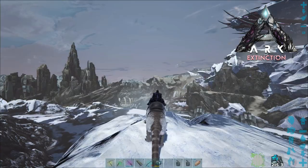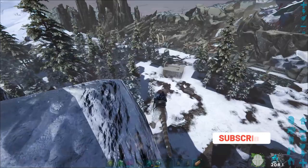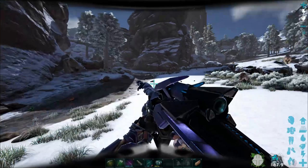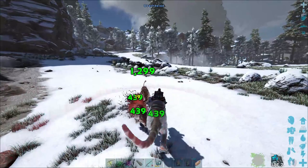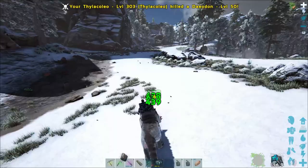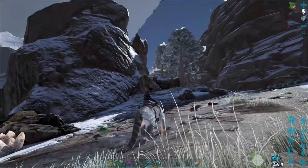Welcome back to ARK Extinction. We're back in the snow biome looking for another Managarmr — I want to get another one so we can start breeding. I'm thinking of possibly taming the Desert Titan, and I'm thinking about using a flying ferret because we have to get up on top of the titan itself to get it to shoot the lightning there, which is a little bit easier to get around with instead of using a bird.